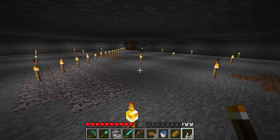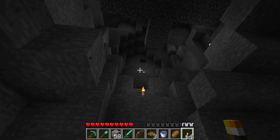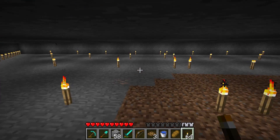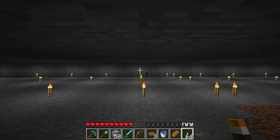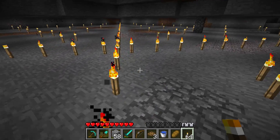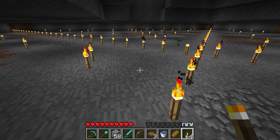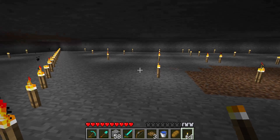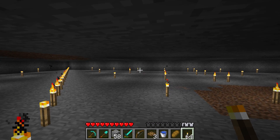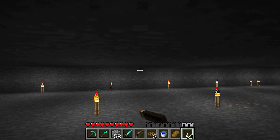We need a space 20 blocks tall, so we're going from about y=60 down to about y=40 beneath our base. Then we have to go back about 45 blocks and over at least 20, probably more like 30. We can use these torches to eyeball it. We'll need a staircase and ladders to get down, and we want the units not to touch each other. From here that span is about 20 blocks wide, but we'll need to make it a bit wider and go back a lot more.